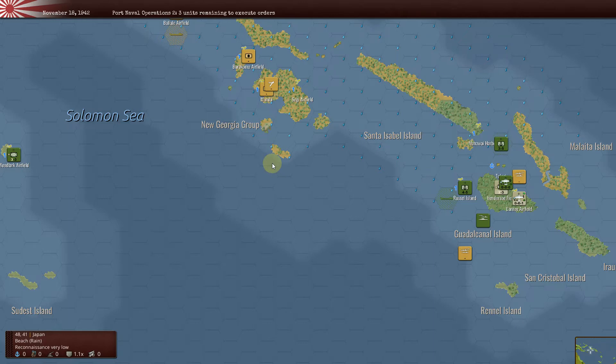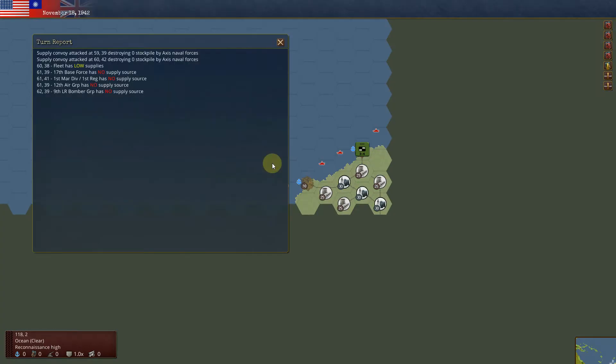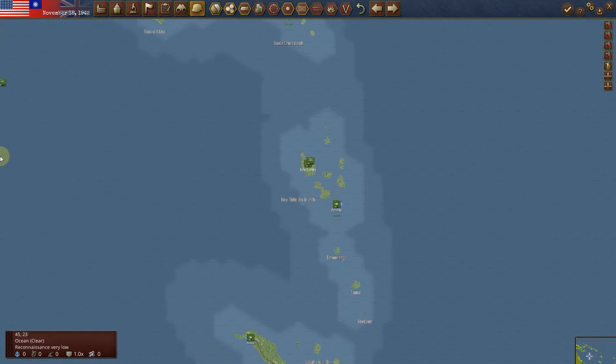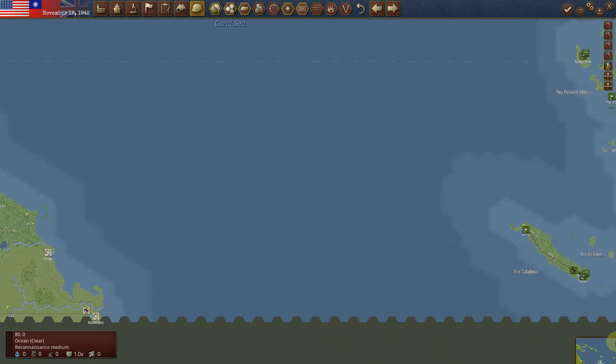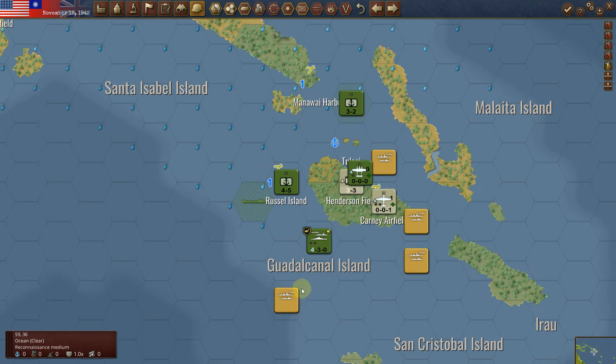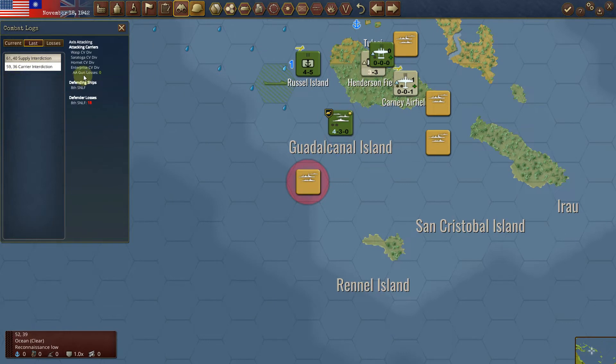As you can see there, I ended up doing a lot of damage to their fleet through my interdiction. I have a very powerful fleet right now, and I sort of have control of that island because I believe I'm overpowering them. So here's my carrier interdiction here. I've damaged — I don't even know what that is — an NSLF.